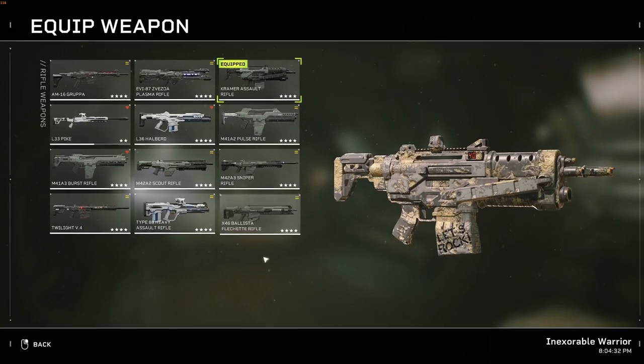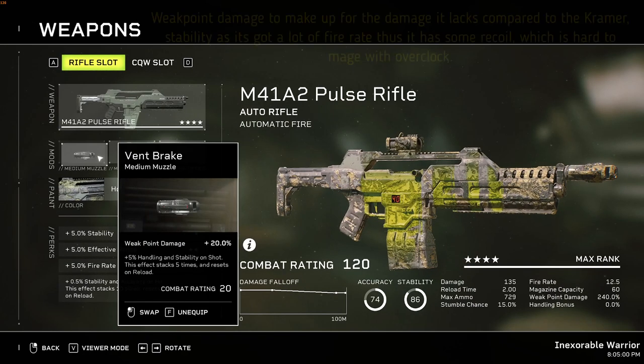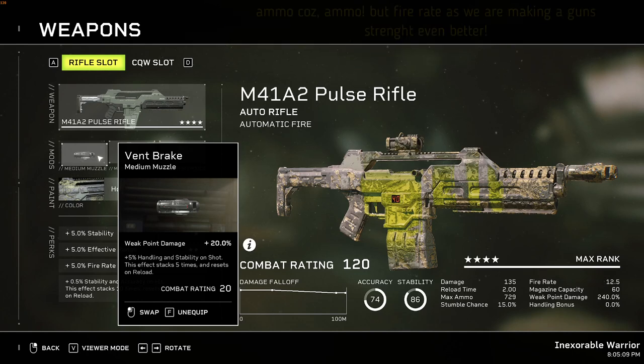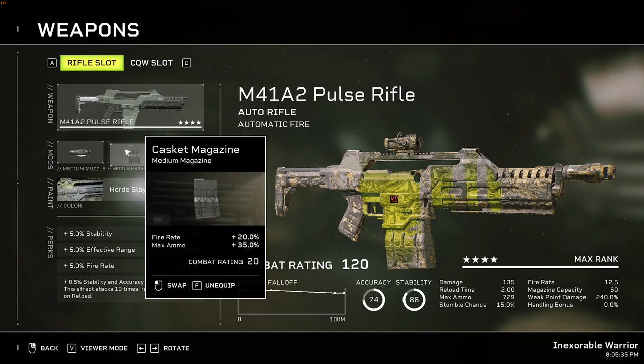Onto the next rifle, which is the Pulse Rifle. It is the best overall rifle after the Kramer, and of course the iconic alien-killing machine. It lacks a grenade launcher unlike in the movie, but in terms of damage it's still decent, making up for it with fire rate. Attachments for it would be: Vent Brake — which gives you 20% weak point damage plus 5% handling and stability on shot, stacking 5 times and resetting on reload — Casket Magazine for more fire rate, and Max Ammo. For the optics, weak point damage is 20% again, plus effective range.